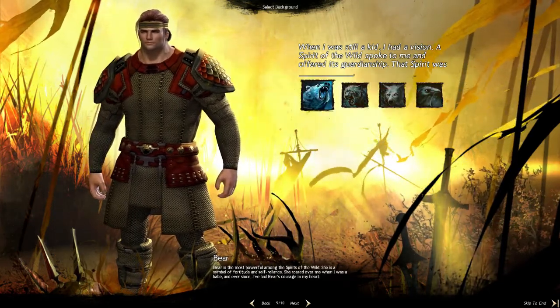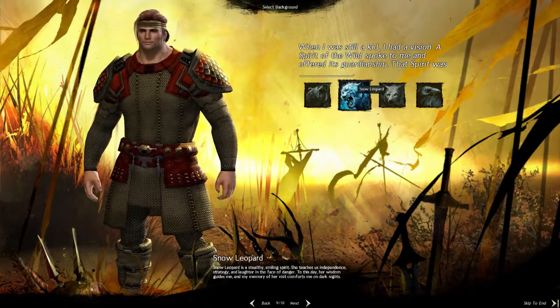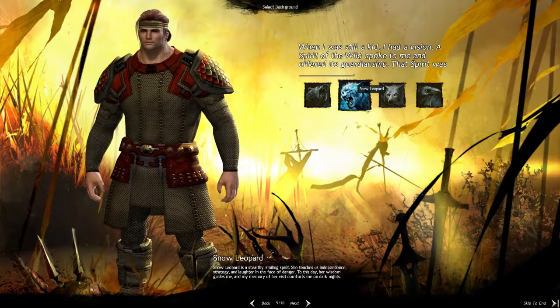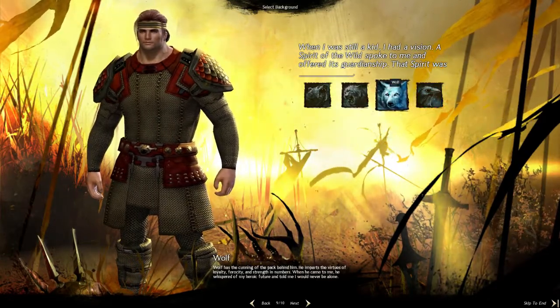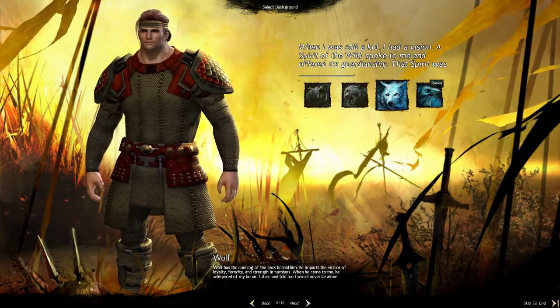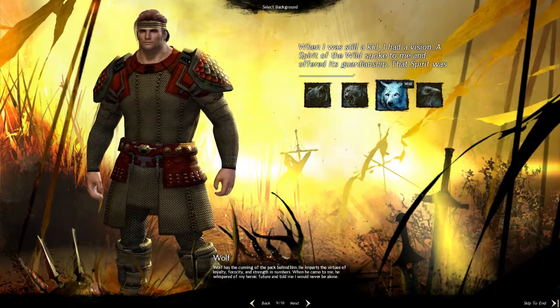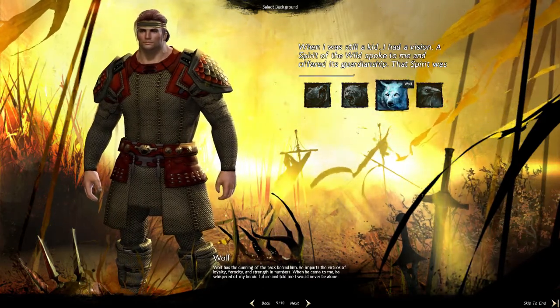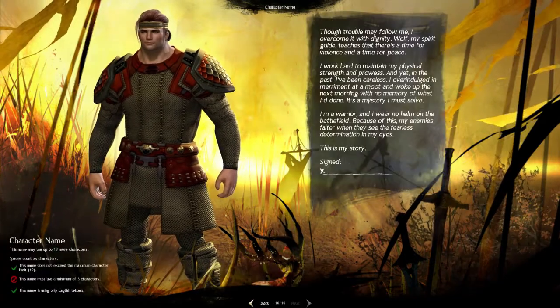These are the spirits in the Norn culture — four guardian spirits that led them south. You have the Bear, which is the strongest; Snow Leopard, which is the most stealthy — if you were a Thief Norn you'd go with that; Wolf, which is all about working in numbers and being loyal; and then the Raven. I'm going to go with Wolf.